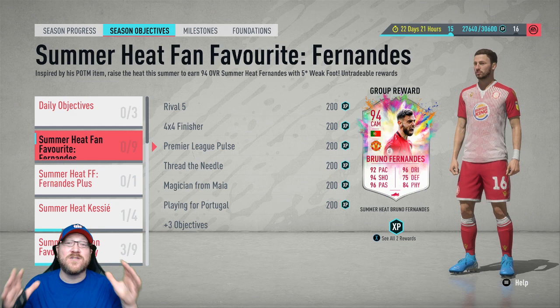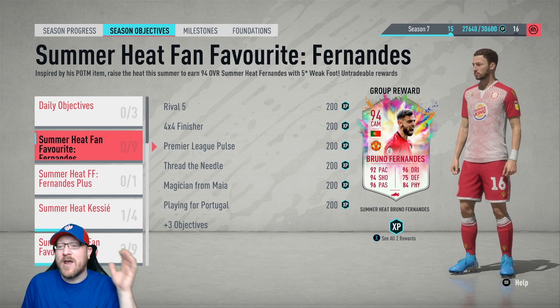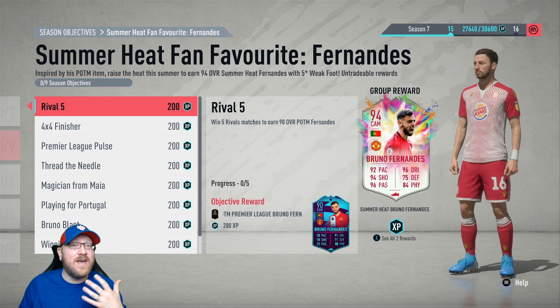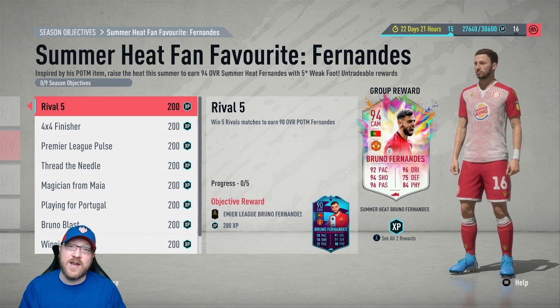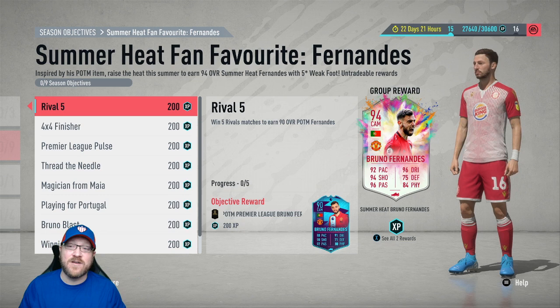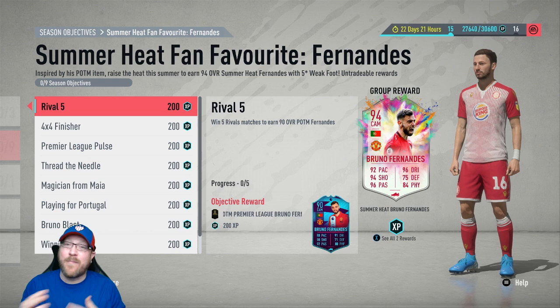He does have nine separate parts and we'll take a look at his stats and where I think he could play in a few minutes. But first, let's take a look at all of these different objectives. Very similar to the Furlan Mendy — if you are just a very casual player, you can easily obtain this 90-rated Bruno Fernandes. All you have to do is win five rivals matches. We have about 23 days left to complete this, so if you're just a casual player, play a couple games a week, you should be able to get this 90-rated Bruno.